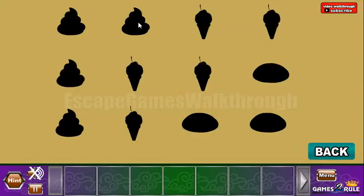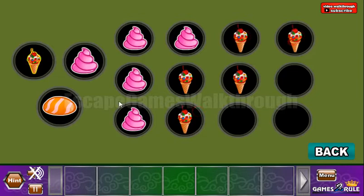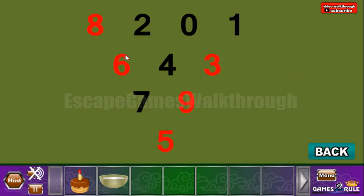Here we have a hint: it's ice cream and candies. So this pattern is to be set here — ice cream and candies. We've got the cake. Next, let's take this bowl.